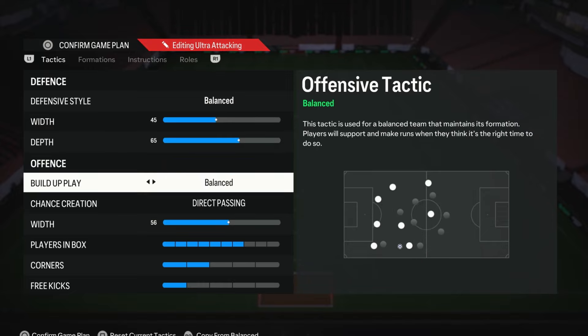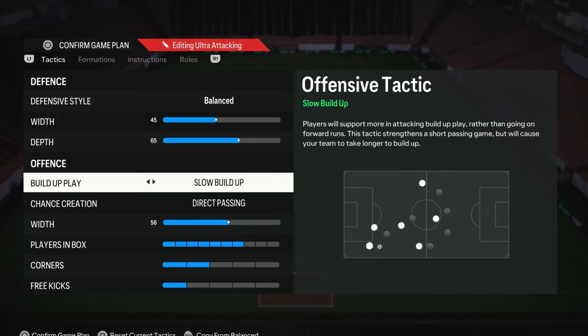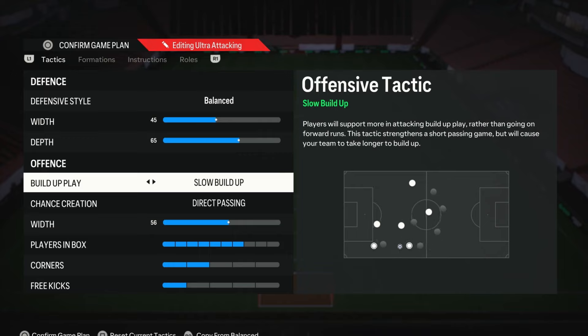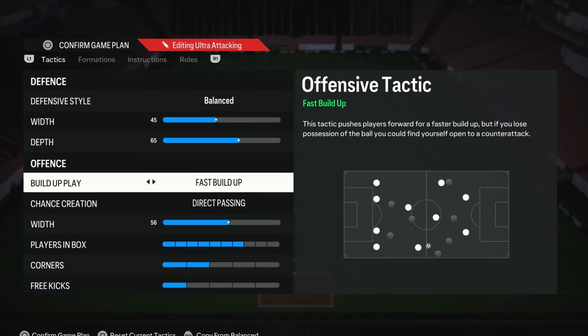Moving on to the build-up play — one thing I would definitely suggest regardless of your play style is Balance. The reason is because it's better than all the other settings. If you want to play slow, slow build-up sucks — your players just don't move at all, the game just slows you down and you lose the ball. Similarly with fast build-up, your players just move all over the place and not in a good way. So I would recommend Balance because it's better than these other settings at everything.